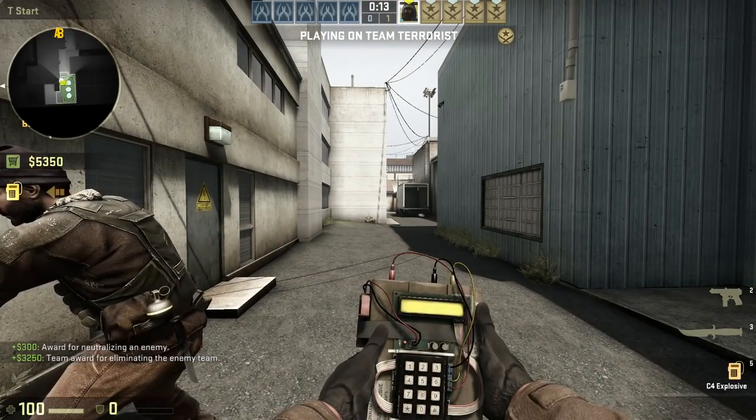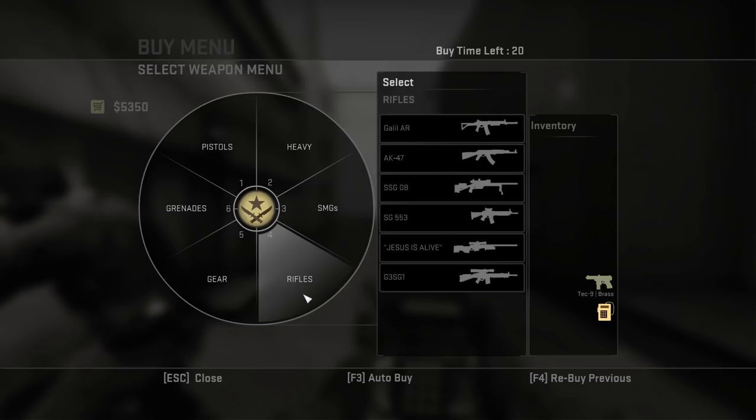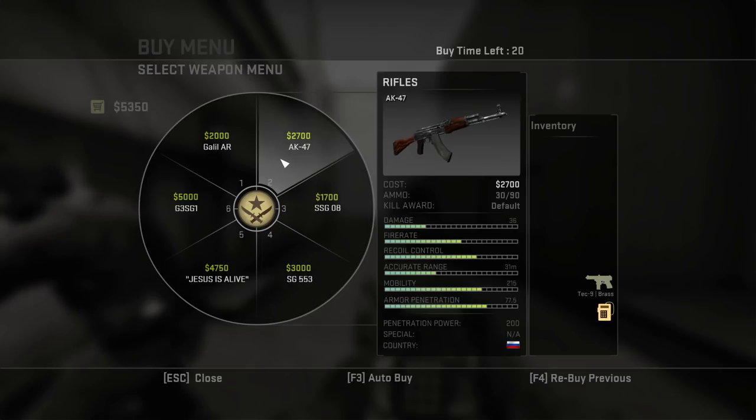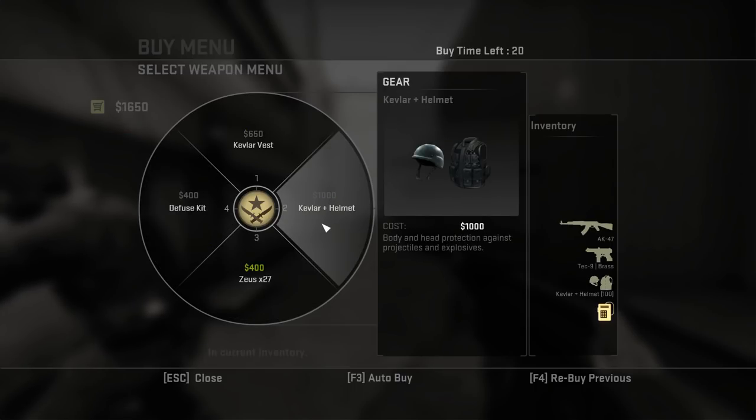At the beginning of every round in casual and competitive play, you can choose between a number of weapons, grenades and other items that will help you to win. For now we'll just focus on the basics, but take it from me - there is a lot of depth to this element of the game.